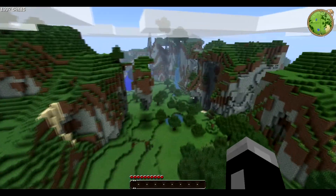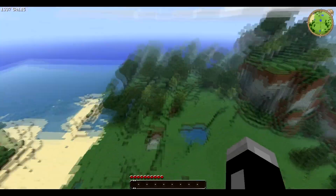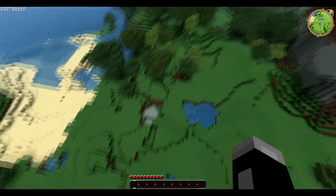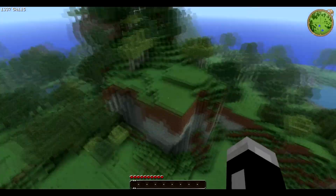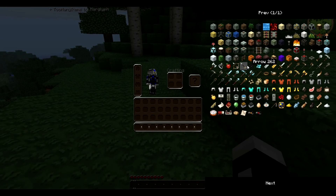It's just going to be accessed by this path and this path. What we need to do first is get rid of all these trees. You're going to need to spawn an arrow and gunpowder.